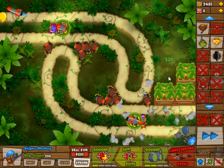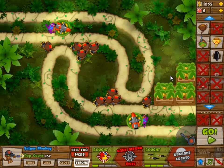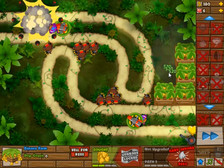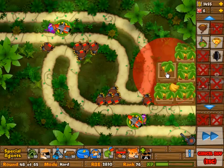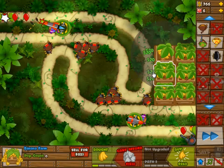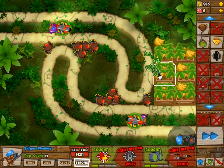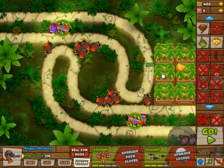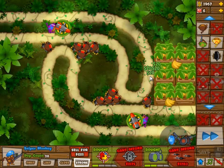But the snipers — they are your only tower basically to get single target damage, at least from what I found. I guess you can go with the dartling gunners. If you go with the dartling gunners though, it is really hard to pick up your bananas from your banana farm, so that might suck. But if you can manage that, the dartling gunners would be a good option as well, assuming that you can upgrade them to 3-2 — three and two — and if you can get them to three and two they would be useful.